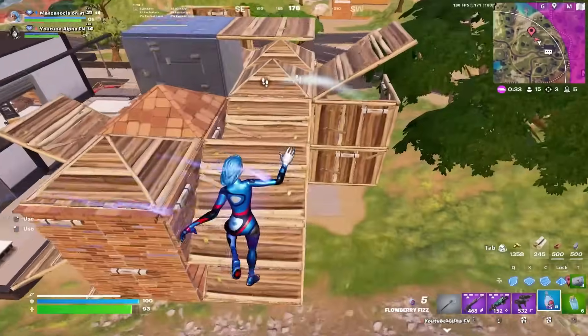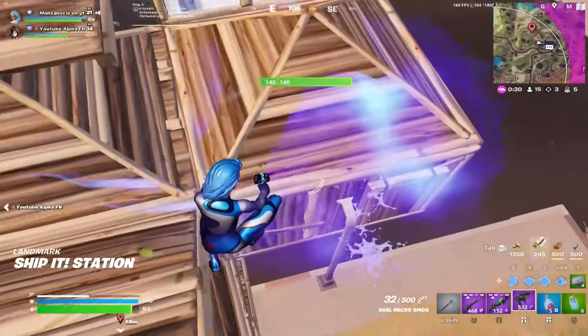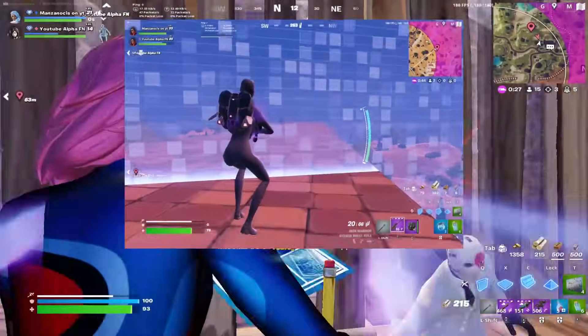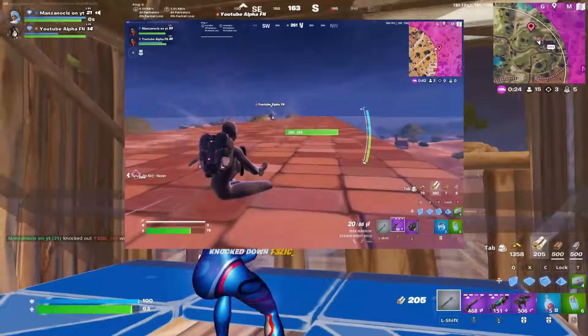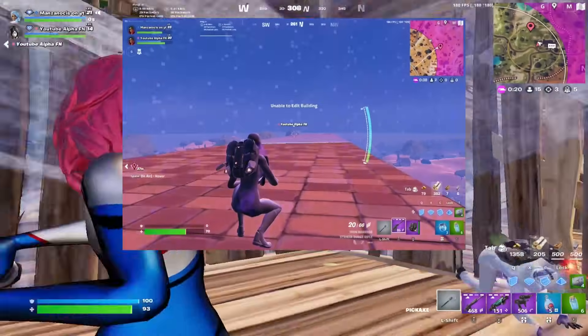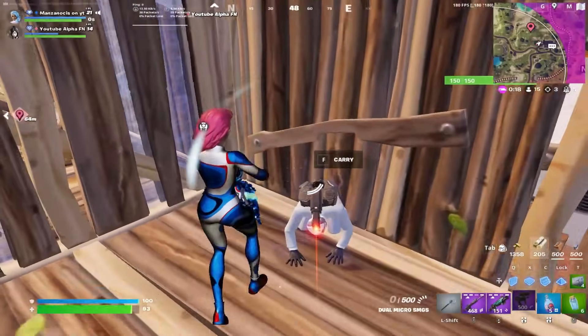The third thing about the jetpack is combining it with the fizz feature and the slide. Using the jetpack combined with fizz actually allows you to go further than you'd expect. Overall the jetpack is a really OP item and it's going to be central to success this season.